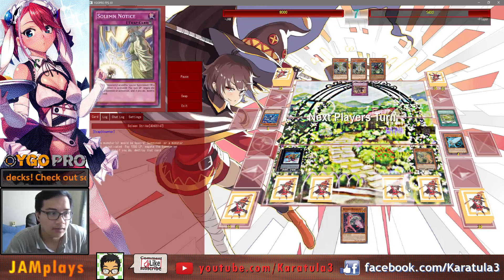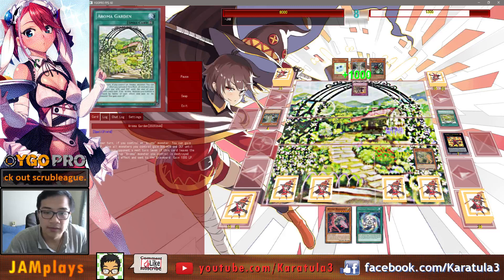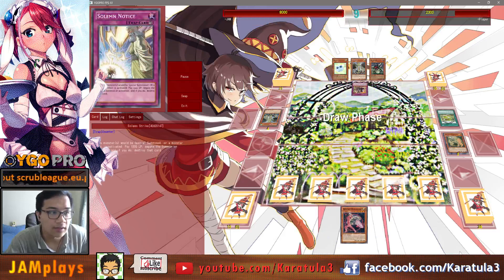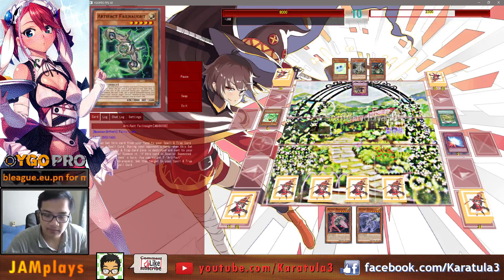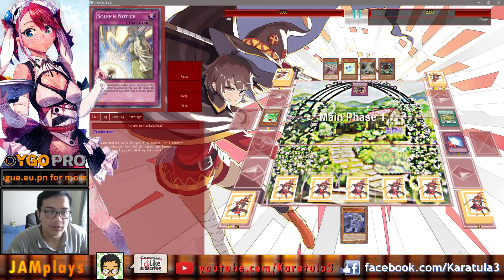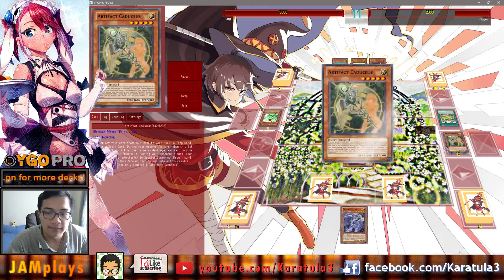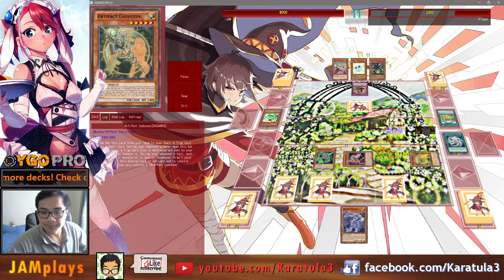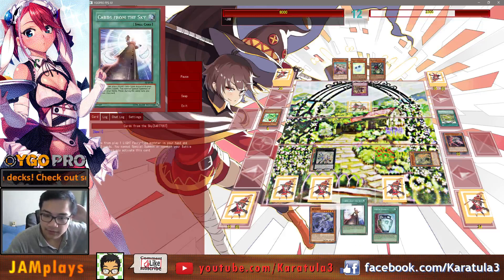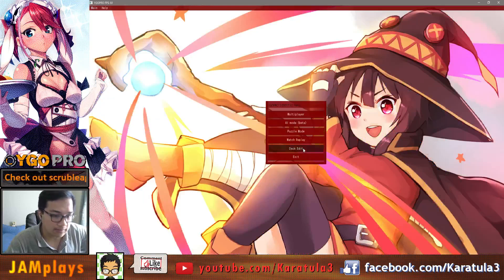Hit for 2600 here. Set some Solemn Strikes and check the back row. They summoned so they can pop with Volcasaurus because they're quite low on life points — without the field spell they're probably dead at this point. Oh — it's going to pop our monster, so I'll just set Ignition here to force that. Set the Big Eye here now. We've got the Ignition plus Big Eye combo, which is great. At the end phase it pops Big Eye, sets Caduceus the second one, and Failnaught comes back to set Moralltach back and draw a card. It should be pretty much over — we've got a Rank 5 play coming in.